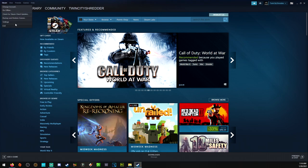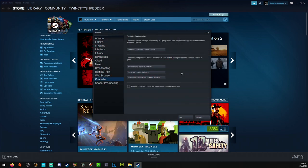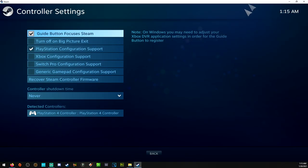We're going to go ahead and click Steam on the top left. We're going to click Settings, Controller, and General Controller Settings. The guide button is the PlayStation button in the center of the controller that allows you to access big picture mode at any time during your gameplay. Checkbox on PlayStation configuration support so that your controller works.